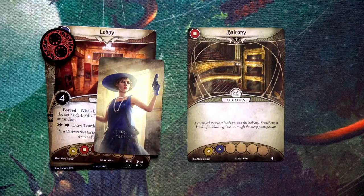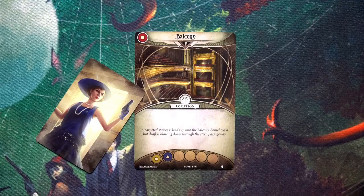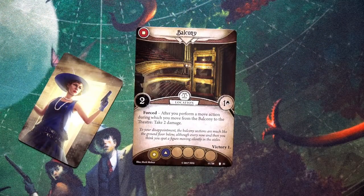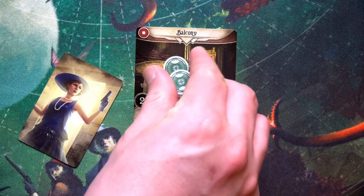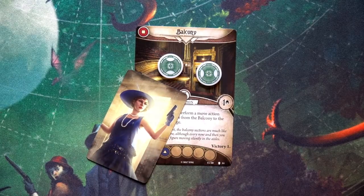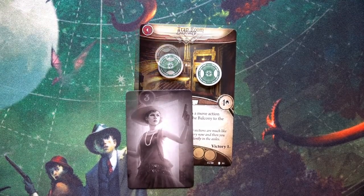Jenny uses her final action to explore the Balcony. Flavor text: 'A carpeted staircase leads up into the balcony. A hot draft blows down through the steep passageway. To your disappointment the balcony sections are much like the ground floor, although every now and then you think you spot a figure moving silently in the aisles.' Forced: after you perform a move action from the Balcony to the Theater, take two damage. So we'll avoid that route and go through the Lobby instead. There are two clues here — more victory points potential.